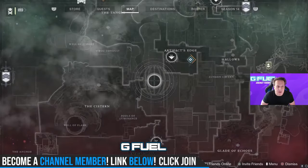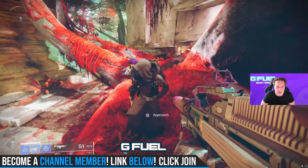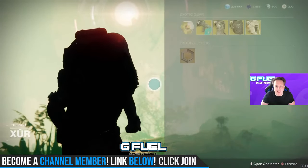Xur — Uncle Xur is located over at Watcher's Grave. You want to go up to the little tree here and find him, and let's see what he's got and what kind of rolls he has.